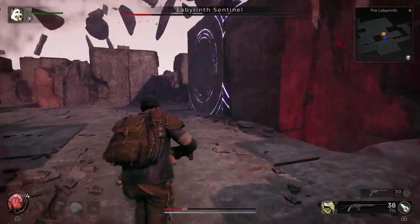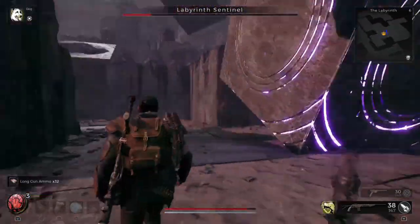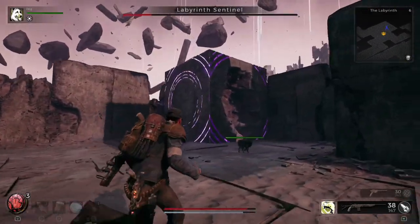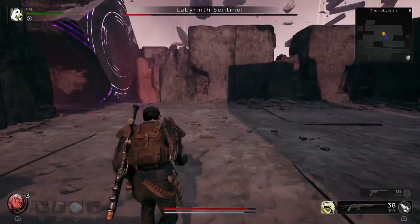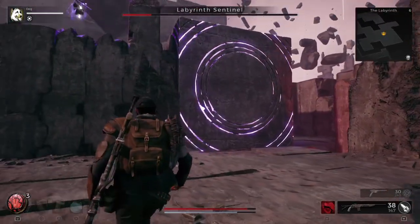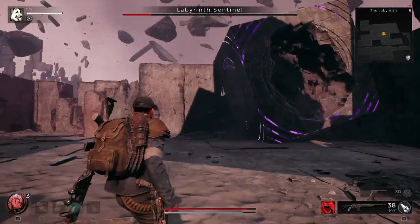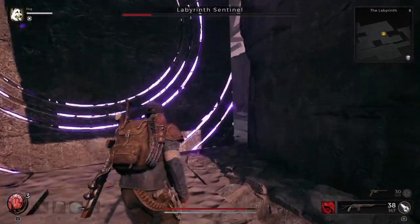Some of the cubes will shoot out orbs, and there's also a flat damaging sheath that just comes out and can damage you as well. I didn't find these insanely hard — they do deal damage, however it's not insanely hard to avoid, as you can see right there.